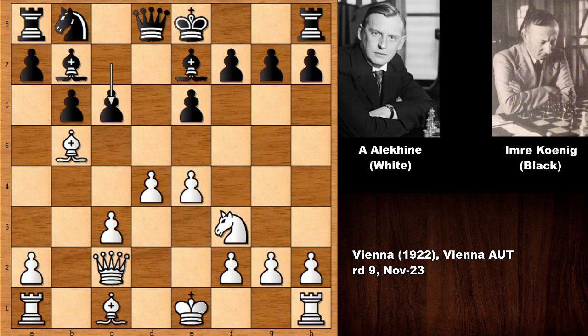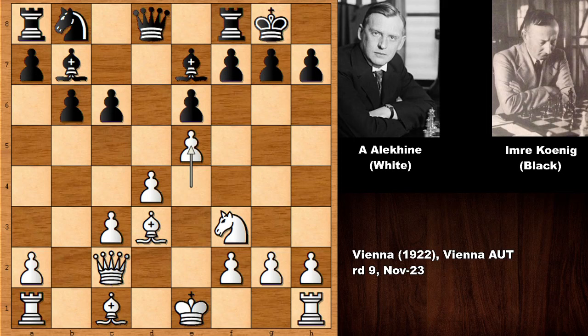Bishop to e7, bishop to b5 check, pushing the pawn and blocking, bishop goes back and black castled. Pushing the pawn opens the bishop and targets h7. Black is defending, and then h4 by Aleksandr Alehin — he came with all guns blazing. His idea is to lift the rook up to g3 and target the king.